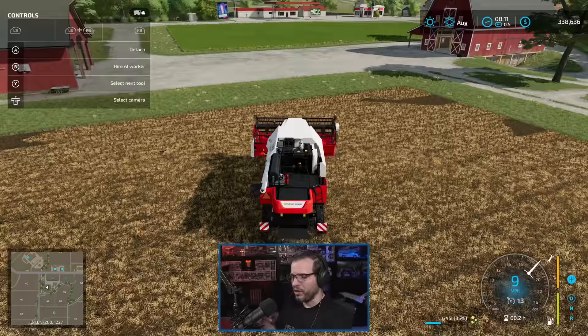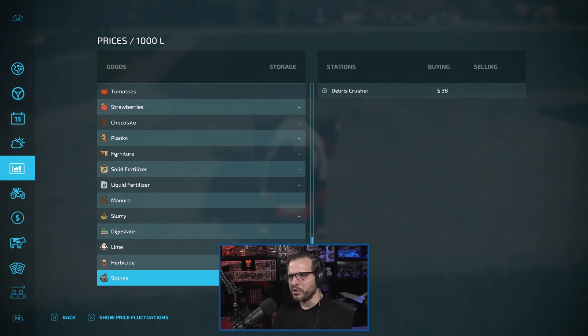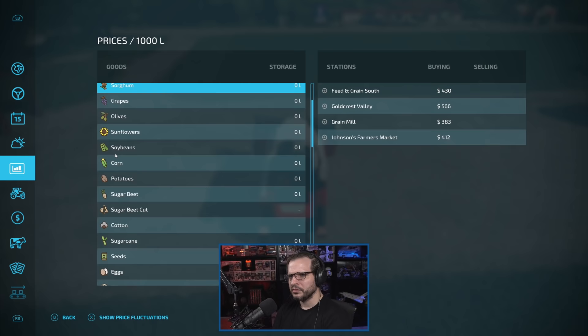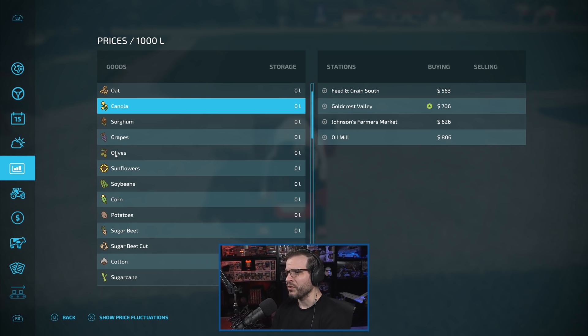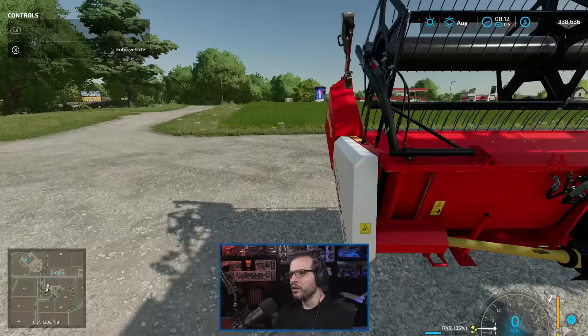There's our crop — it's not a lot actually. Did we get 17,000? No, that's a tiny little L at the end — that's a liter. So we got 1,745 liters. Not a lot, not going to make us a lot of money. We can check the prices and see how much we expect to make — this was canola. Price per liter: we can sell it for 800 at the oil mill. So we made about 1,300 bucks off of this. We definitely need to get more use out of this harvester to make it worthwhile.